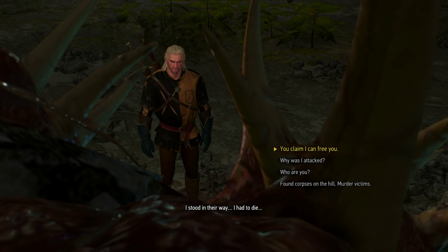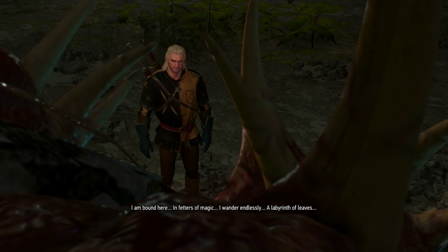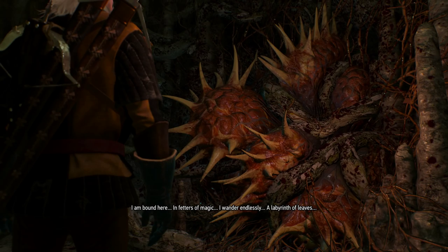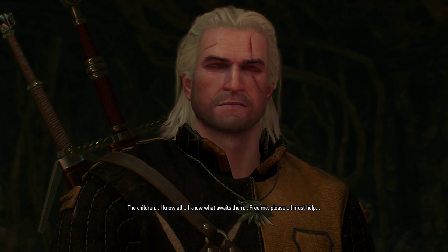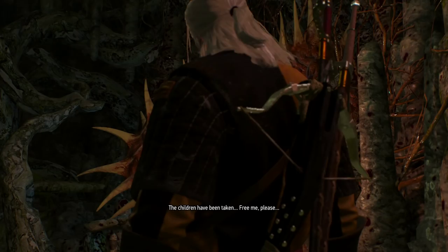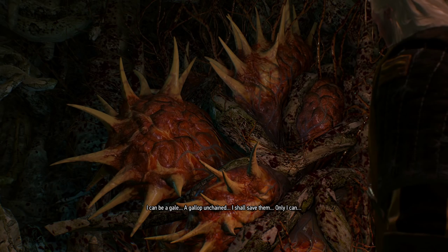You claim to be imprisoned — how so? I am bound here, inventors of magic. I know more. I know what to bring to them. The children. Free me, please. I must help. If something threatens the orphans, I'll help them myself. The children have been taken. Free me, please. I can be a gale, a gallop of a chain. I shall save them. Only I can.